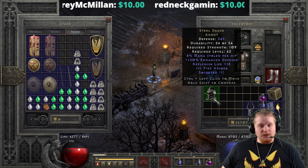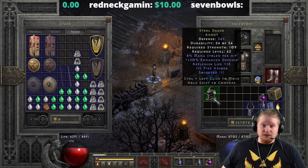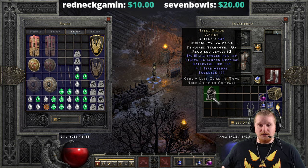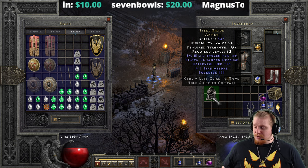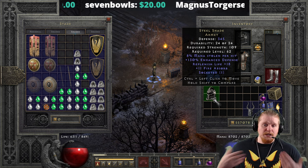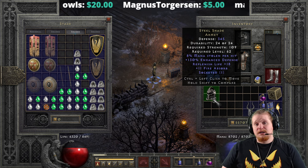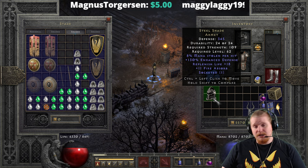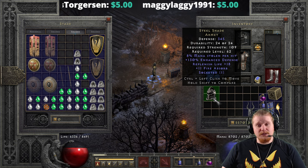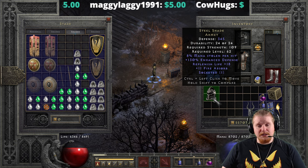And then we also have another very interesting effect of Fire Absorption. The Fire Absorption is from 5 to 11 — a very big variable in my opinion. And if you did find one in perfect condition, as you see it now, it's actually not a half-bad helmet to wear for defensive purposes. It has very high defense, a very nice amount of Replenish Life, as well as a very nice Fire Absorption.